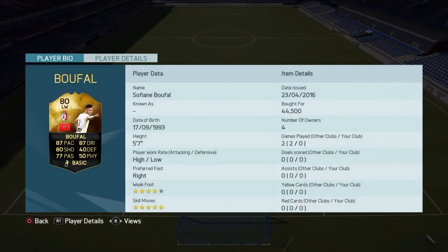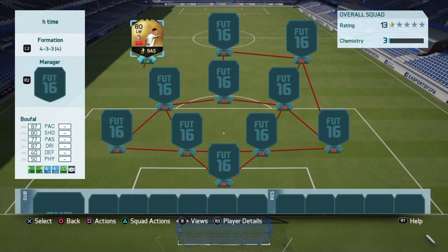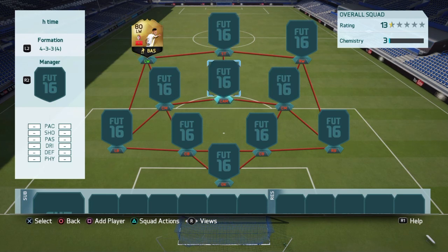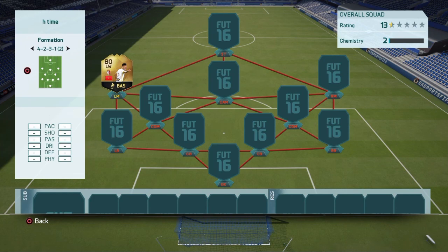His card looks unbelievable now — he's got 80 shot, 87 dribbling, 87 pace, so he's going to be absolutely storming it down the wing. We're going to be building a three-league hybrid. I'm scrolling through the formations and Lammy's going to tell me when to stop — that'll be the formation I use.